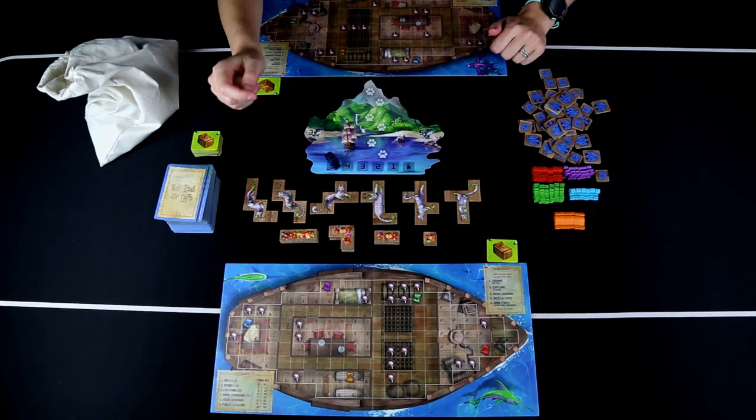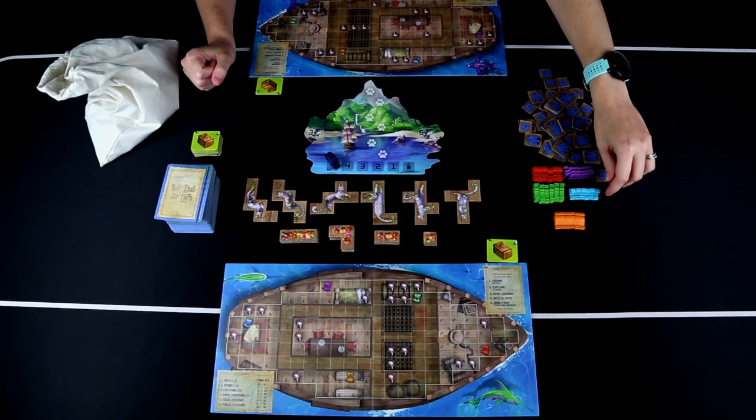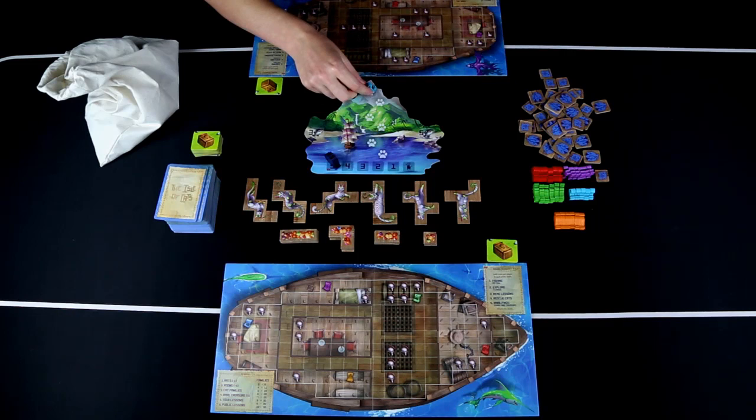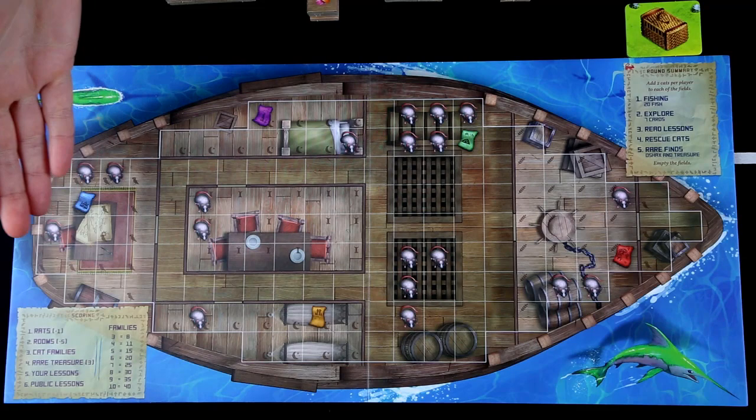Each player gets their own boat board with the red cat side up, and a permanent basket placed green side up to start. You randomly decide the first player, who then chooses a color cat meeple of their choice and places it on the top paw print. Other players choose their meeples in turn order, placing them on the following paws.